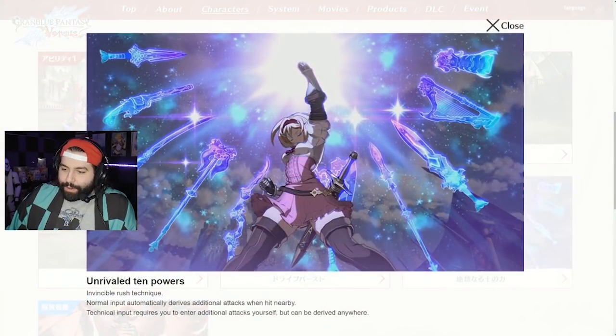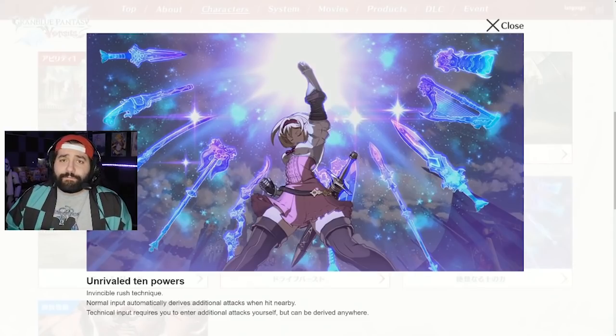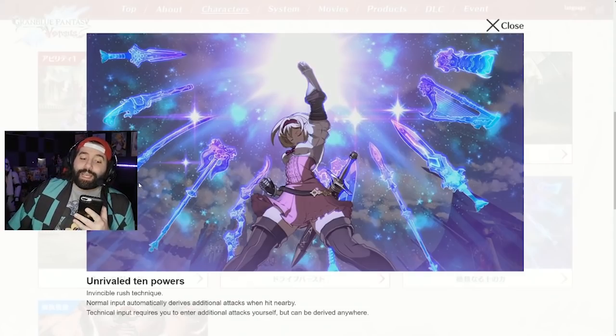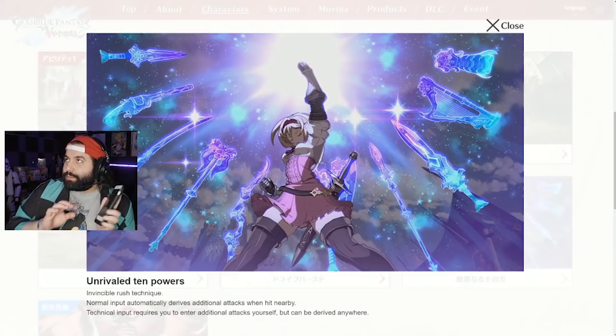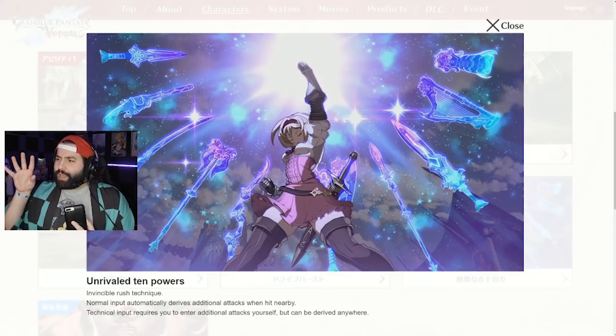Now let's look at her Skybound Art, called The Power of Ten. It has some invul on simple input and will unleash Regenlave Azimuth — the Conqueror of Eternal Skin super. When hit close with technical input, you can perform Regenlave Zenith from any hit. Let me step back and explain the lore behind this move rather than just what it does.